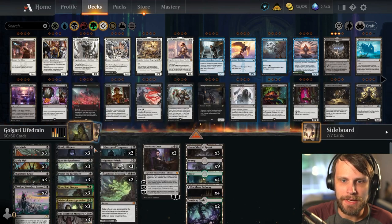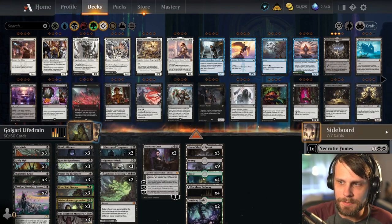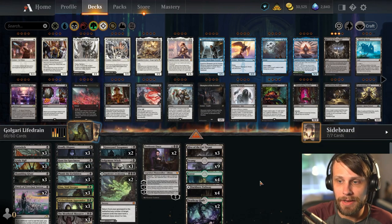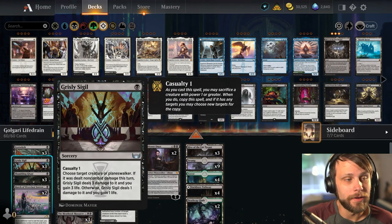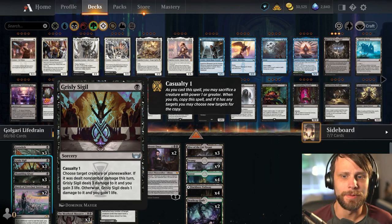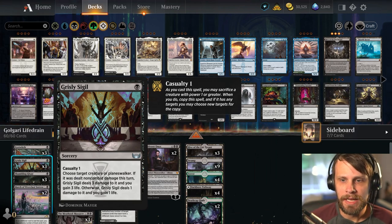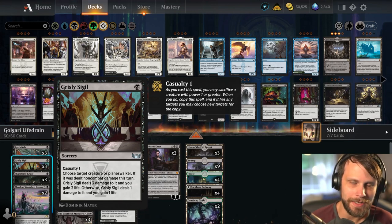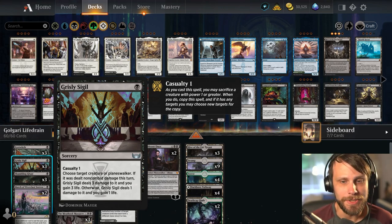We have the Shambling Gast and Eye Twitch with the Deadly Dispute combo to pull things from the sideboard. Pest Summoning is at an all-time high in this deck — the more pest tokens, the better. We have Professor Onyx at the top. A new card is Grizzly Sigil, which gets the sacrifice train going with Casualty 1. It drains for 1, and if a creature is dealt non-combat damage this turn, it does 3 and gain 3. You can also Casualty 1 to copy it.